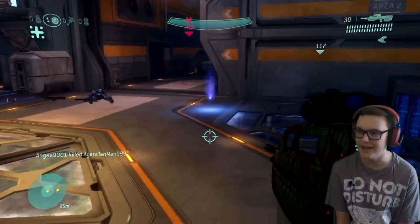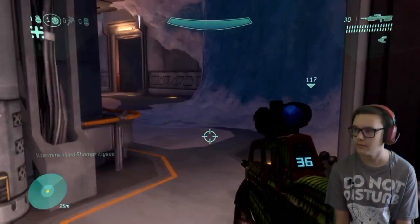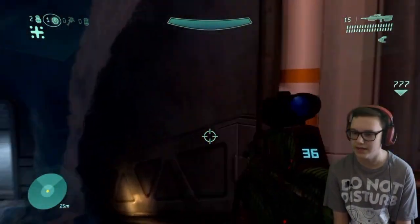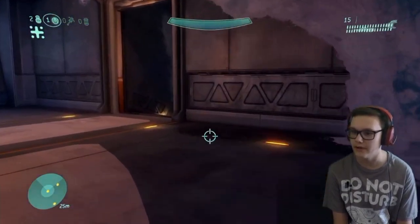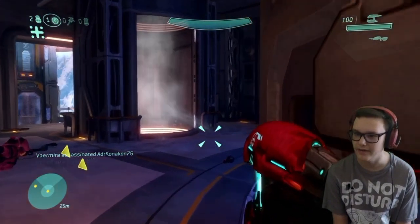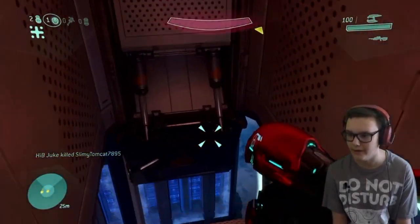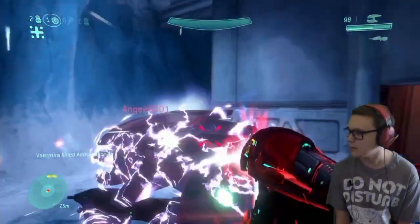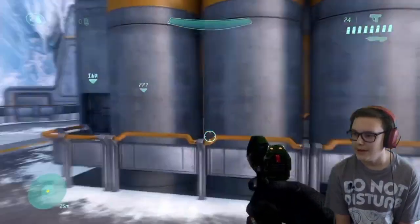Damn it. Get back here. We're up to the rocket launcher. Battle rifle wins — that's why you've got to find one in Auto Slayer, literally all the time. Assault rifle's good, but the Magnum would be better at that range. When you're under fast fire like that I can understand. Where's the elevator? There it is. If I chuck a grenade down it, it'll work. I doubt it. That hurt. Just have to retreat underneath.